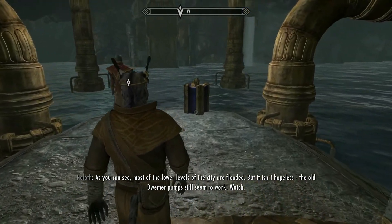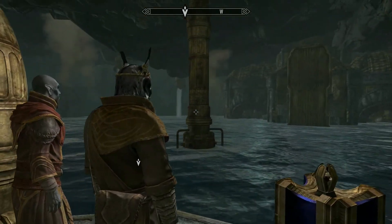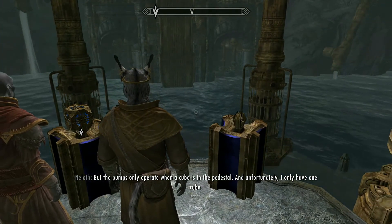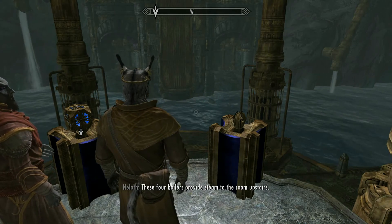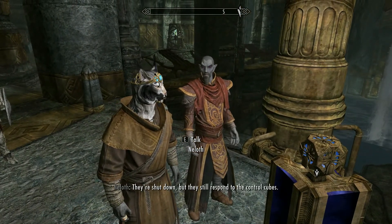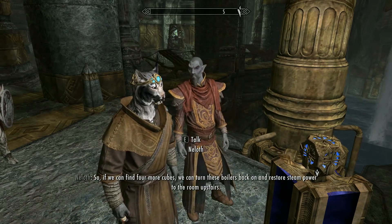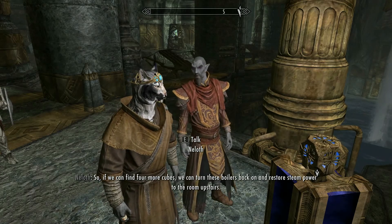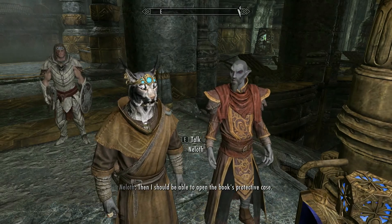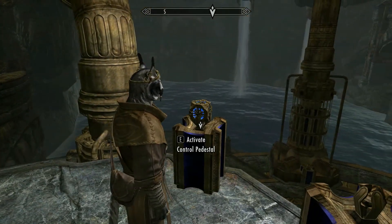Here Neloth is showing us about the cubes. The pumps only operate when a cube is in the pedstone, and unfortunately he only has one cube. These four boilers provide steam to the room upstairs — they're shut down but still respond to the control cubes. So if we can find four more cubes, we can turn these boilers back on and restore steam power to the room upstairs. Then he should be able to open the book's protective case. So there's our objective: find a bunch more cubes.